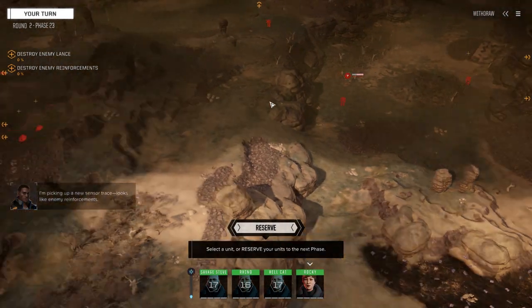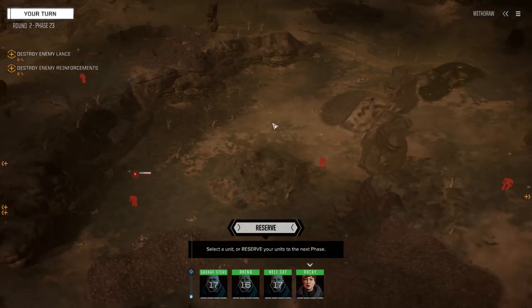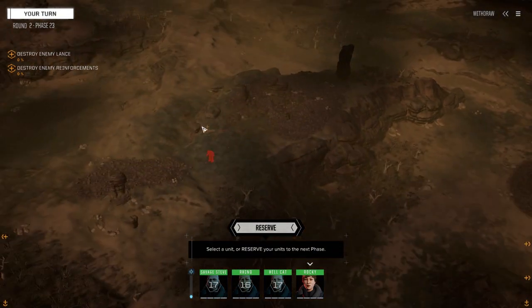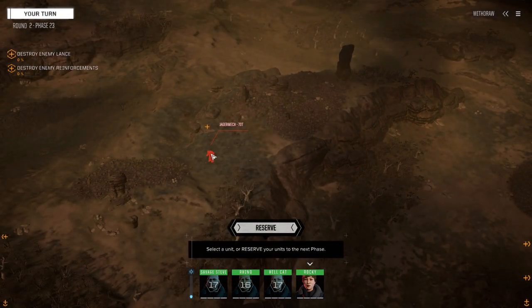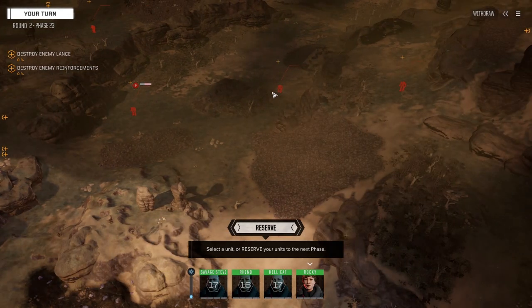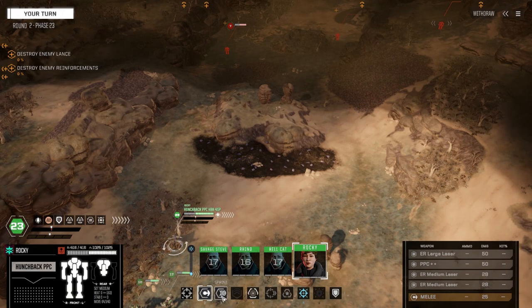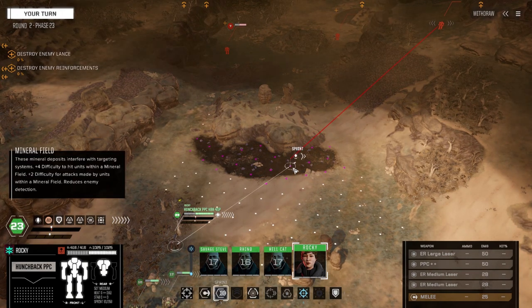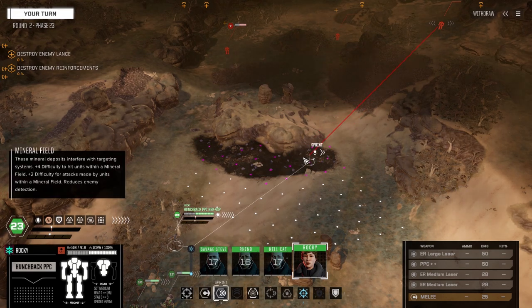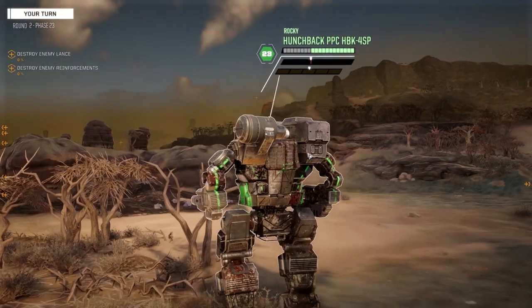Looks like enemy reinforcements. We've got a Bushwhacker - okay, it's tanks up here, which is better. Jagermech, another Jagermech, Hatchet Man, Jagermech 70-ton Super Jaga, Bushwhacker, Hatchet Man. You know how much we hate Hatchet Men. Let's not give him any reason to get too close to us.